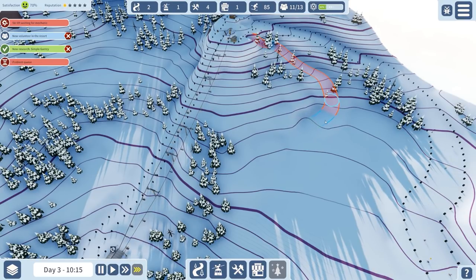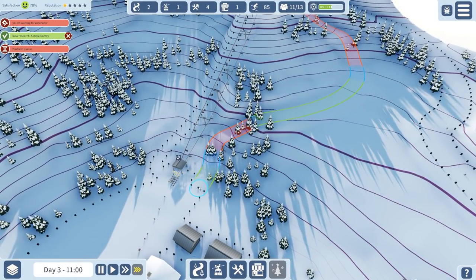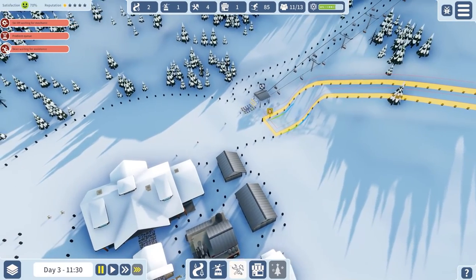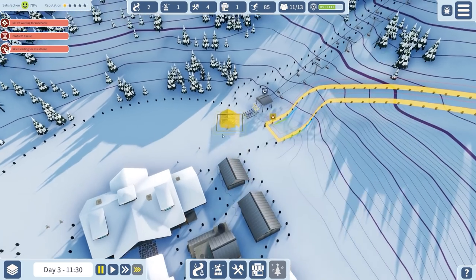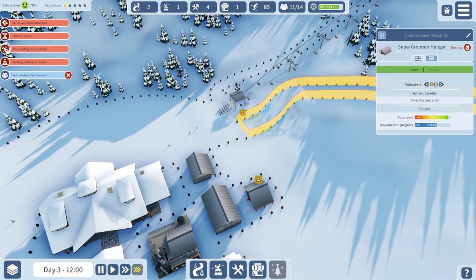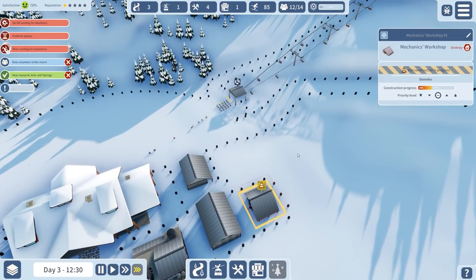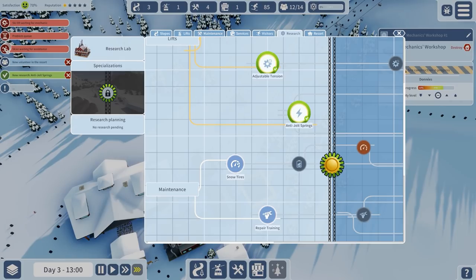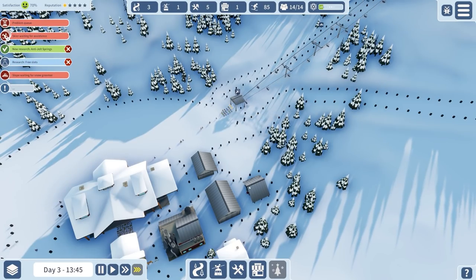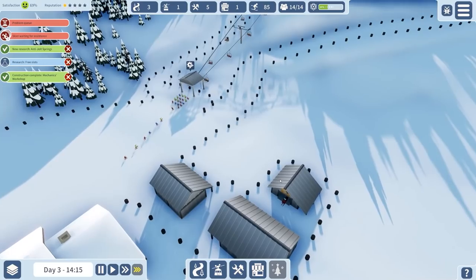Just trying to follow the contours and then whoosh right down there. I haven't got maintenance - okay, mechanics workshop, building a mechanics workshop there because that lift is about to snap in half! Assigning some people to the snow groomer - I need to get that maintenance on the go otherwise it's going to break. Let's increase movement speed and get all the research going - this is a game where you need to get research sooner rather than later.